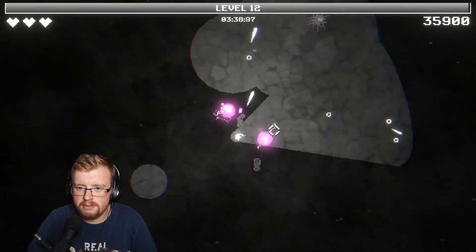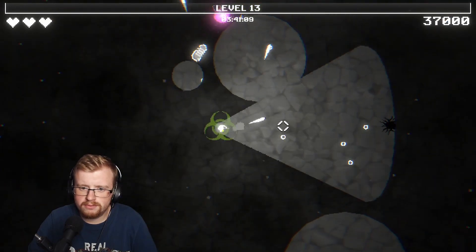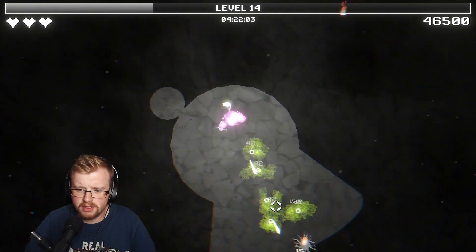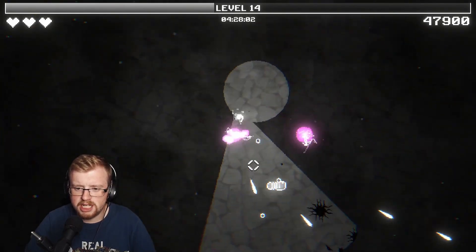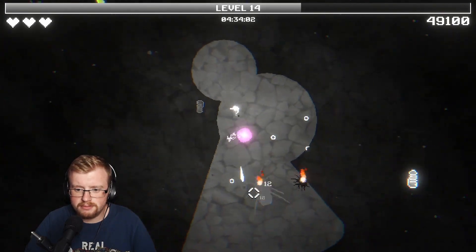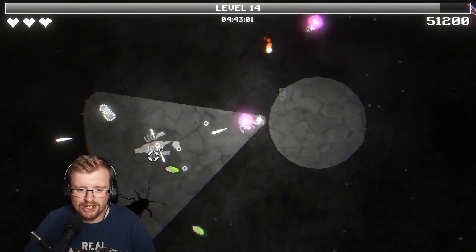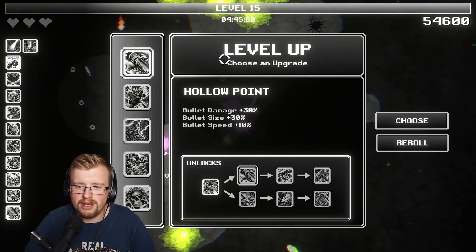I just need to pick more stuff up. More fire rate, and then I can trigger stuff faster. I want burn - I'm doing a lot of damage at the moment. There's a lot of things that do damage, like radiation and the plasma ball. Giant cockroaches and radiation - if anything, I thought cockroaches were immune.